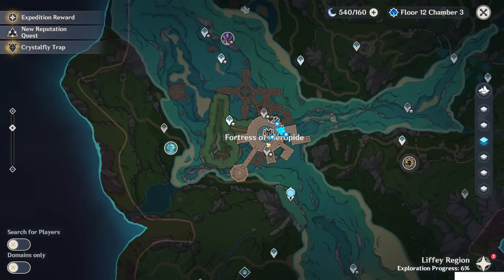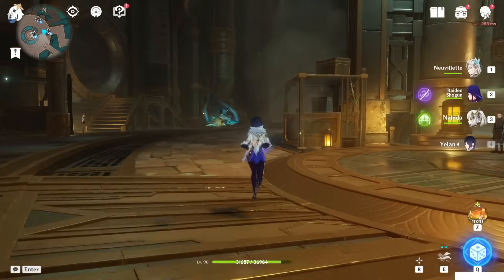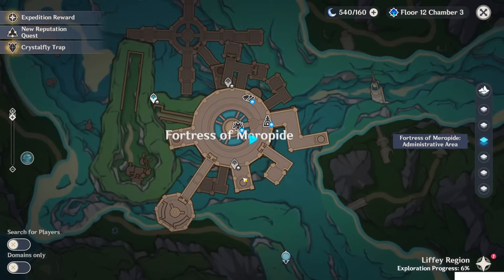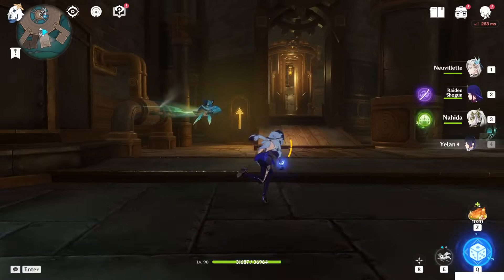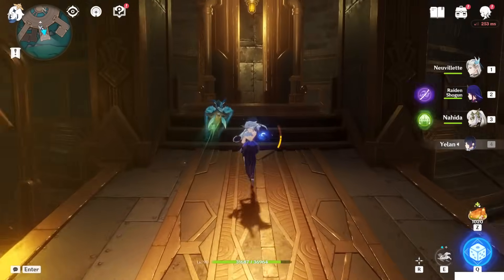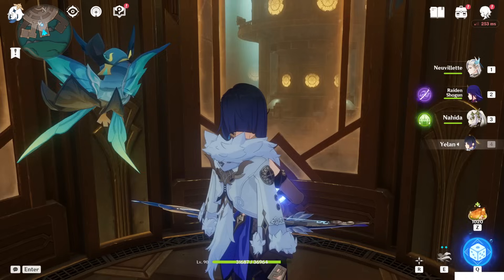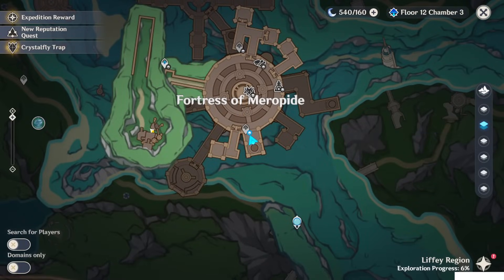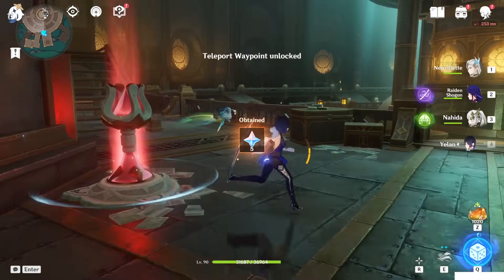Let me show you how to unlock them. Just teleport to here and go toward this location on the bottom side. As you can see, I take this elevator going upstairs to the dormitories, first floor. If you zoom down, you can also walk around and come to this place. First teleport waypoint!